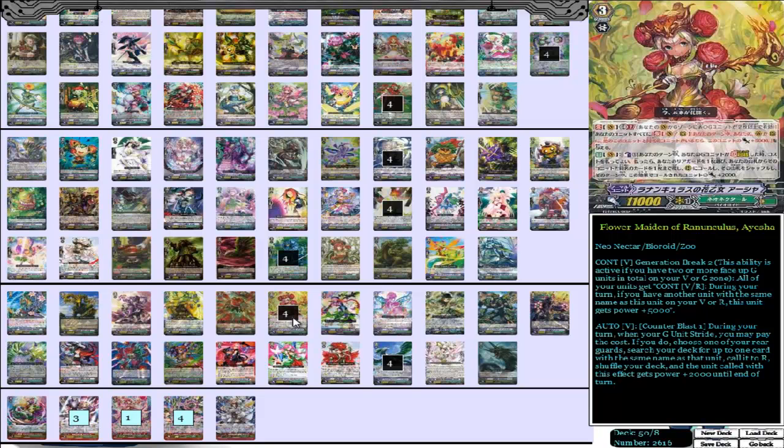We have the Flower Maiden of Ranunculus, Aisha. With Vanguard G releasing, we got a Neo-Nectar deck that came out and support for it too. Neo-Nectar's not a clan we really see often, but definitely a lot of fun to use and abuse. It's just a really good deck overall, very solid at doing the Neo-Nectar thing.